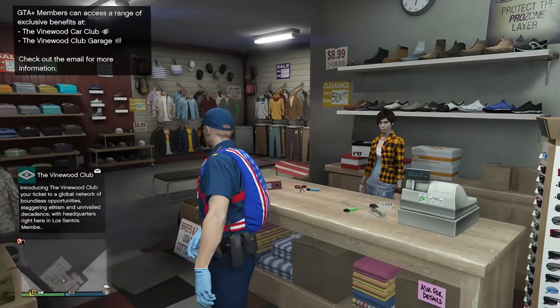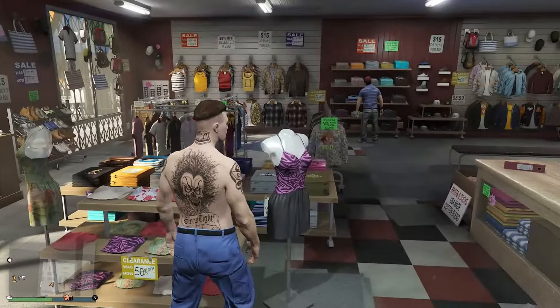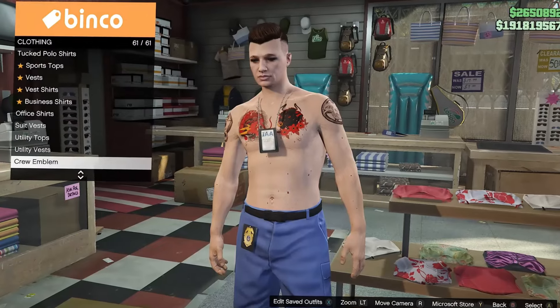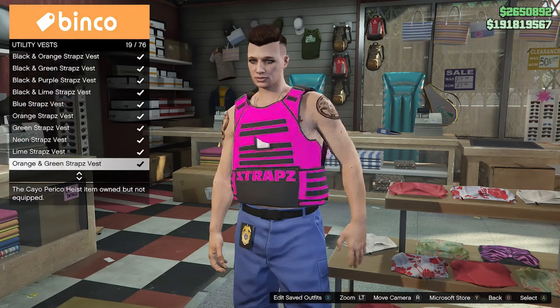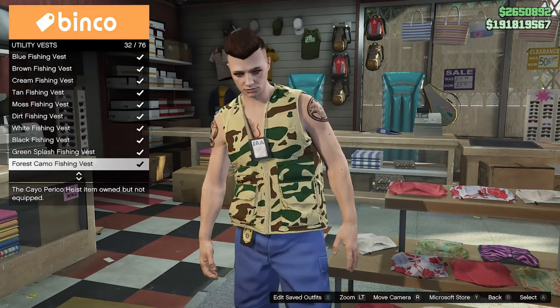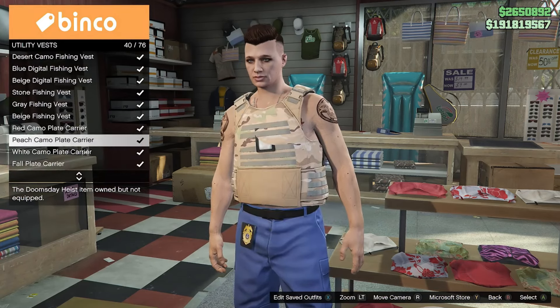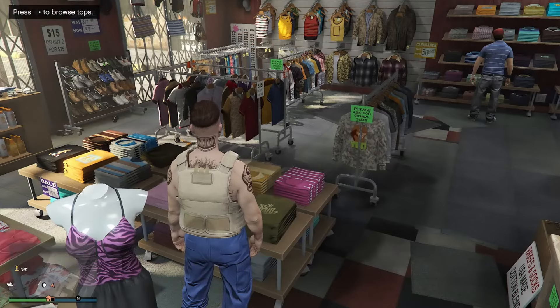We're not gonna waste any more time, let's jump into the video. Select the outfits that you want to transfer the gun belt on. You want to go ahead and purchase some body armor — go to the vest section and purchase the peach plate carrier.